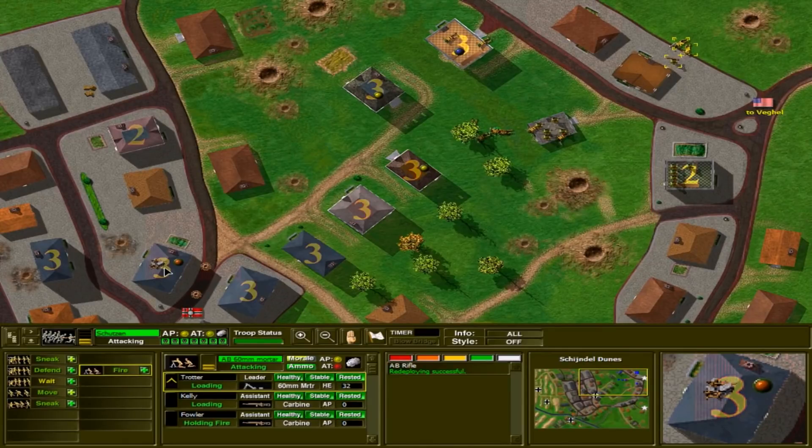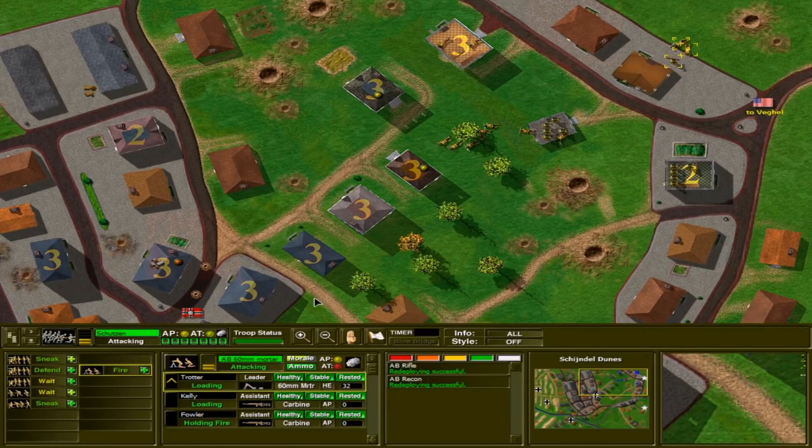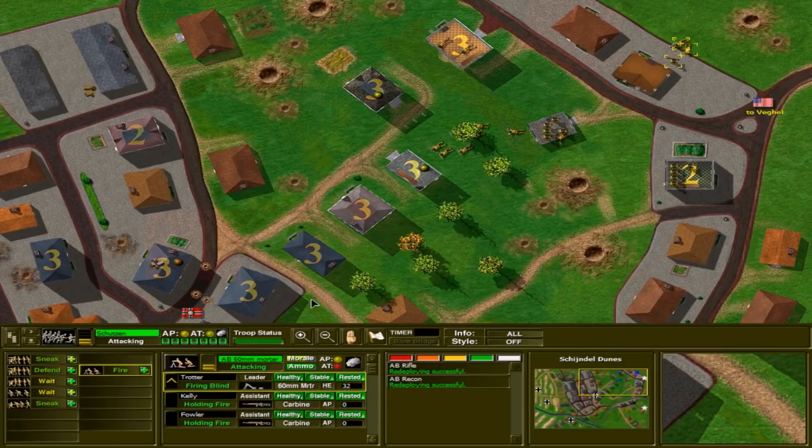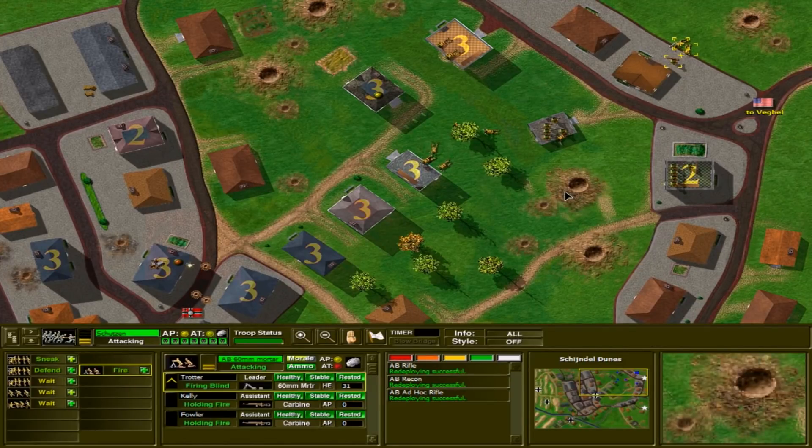This game was made by Atomic Games and Microsoft back in the 1990s, and it was one of the best tactical games of all time. It predates Combat Mission, and there was a long series of games that came out with it. There was Close Combat 1, but Close Combat 2 was really when the series came into its own and became something special, and that's what we're playing here today.